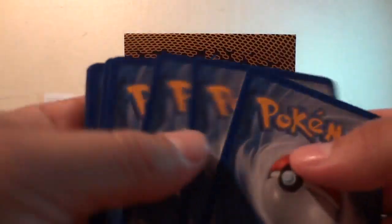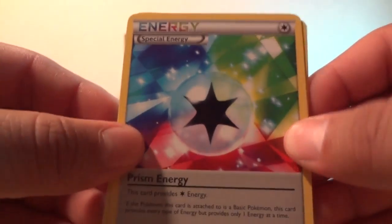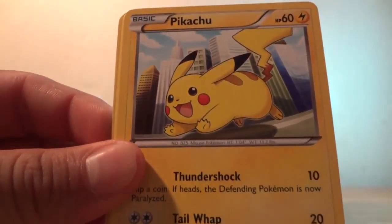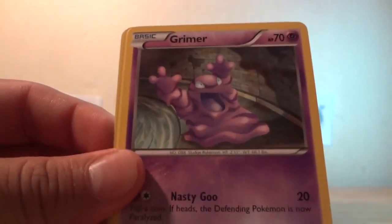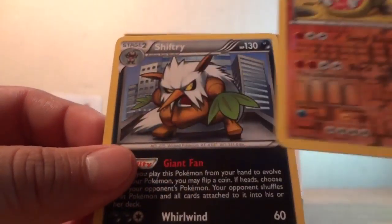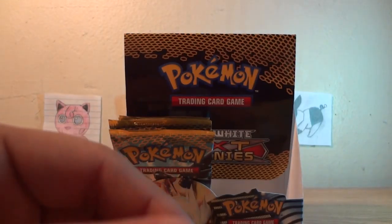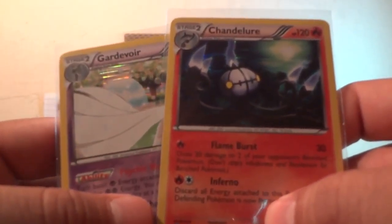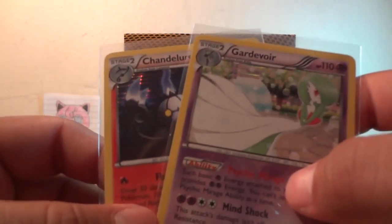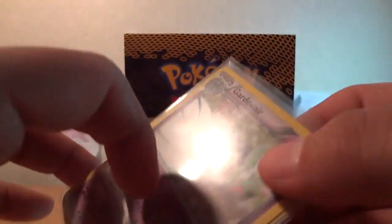One more pack — this is the last pack of this video. Stay tuned for part four and a recap. Prinplup, Minun energy, Cinccino, Leavanny, Staryu, Pikachu, Jynx, Rhymer, Pansage — a reverse is a Hippowdon — and a rare is Simisage. In this part I just pulled two hollows: a Gallade and a Chandelure. If the booster box is right, I should get an EX and a full art in the next part. Stay tuned for that — thank you guys for watching, bye!